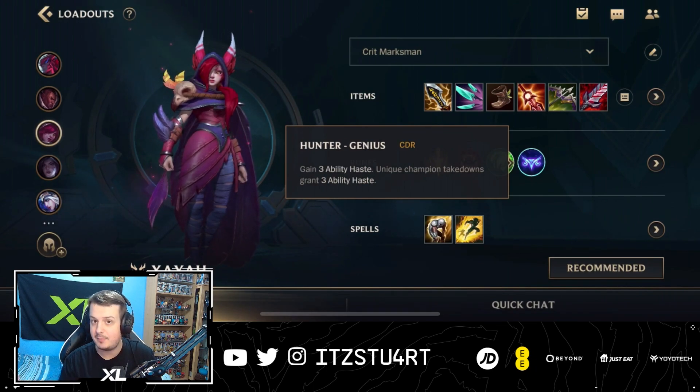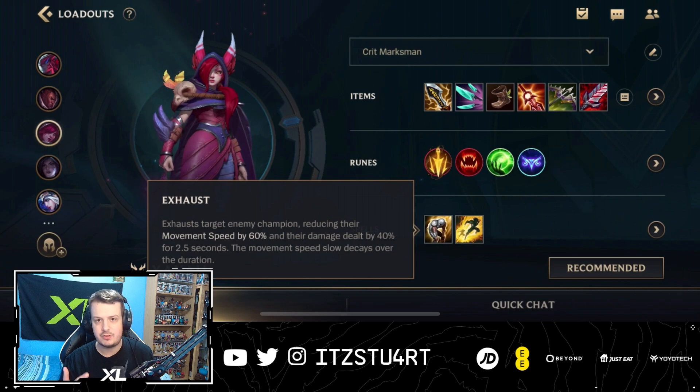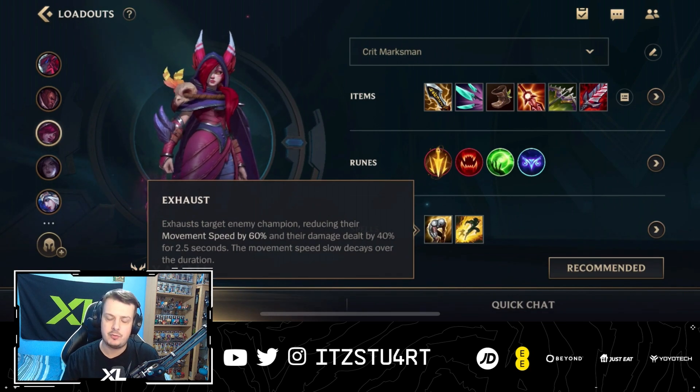And then we have Hunter Genius — again, more ability haste, meaning that our abilities are going to be on cooldown for a lesser amount of time. Then for the summoner spells, we have Flash and Exhaust. This can be swapped out for Barrier if you feel like you need it, but I still think Exhaust is very, very strong. Give this build a try, let me know what you think — let me know if this is better or worse than the previous build. This also makes Lucian really strong and some other champions, which I'll be doing videos on very, very soon.